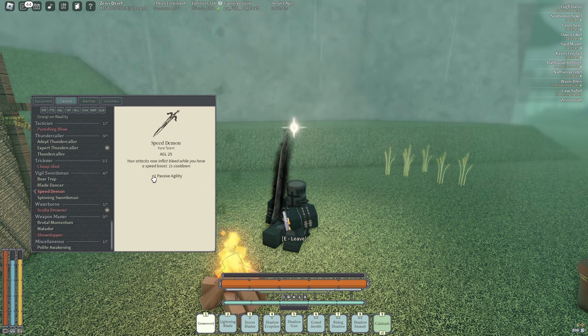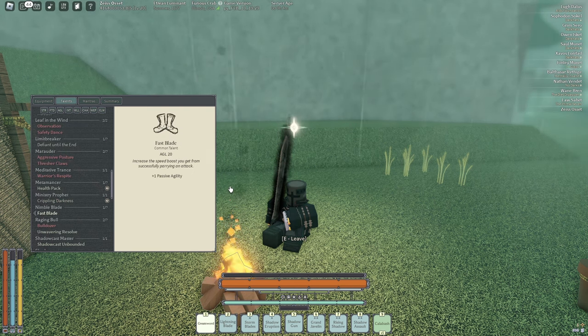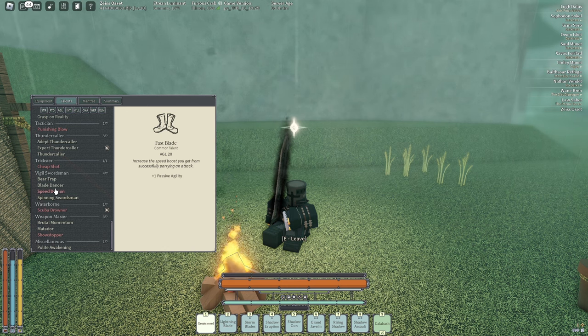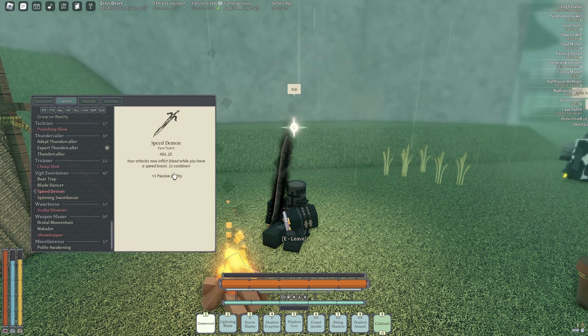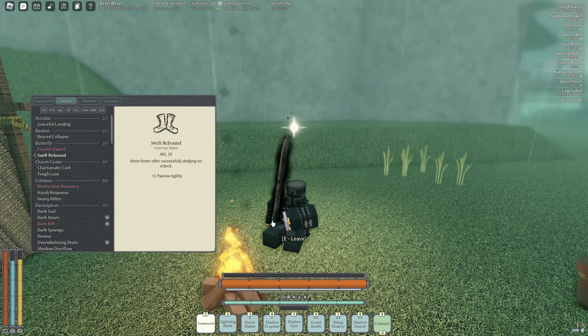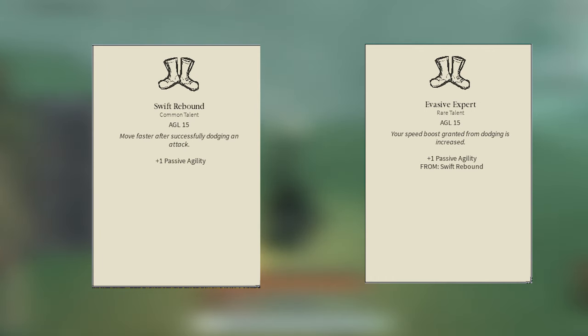Actually, I'm also going to cover Fast Blade, because Fast Blade gives you a speed boost when you successfully parry an attack. That makes it super good with Speed Demon — if you parry and get a speed boost, you deal extra damage and inflict bleed.